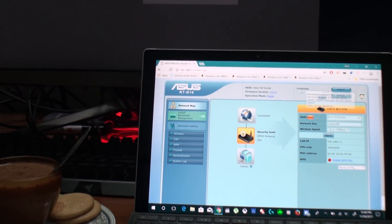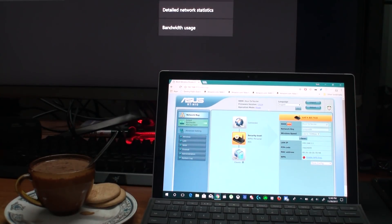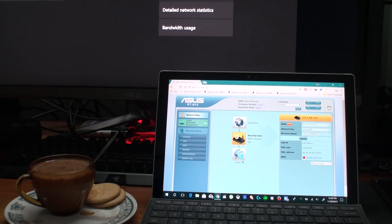For PlayStation Network as well, in this case we will set our manual settings for the PlayStation Network, including the MTU — Maximum Transmission Unit.